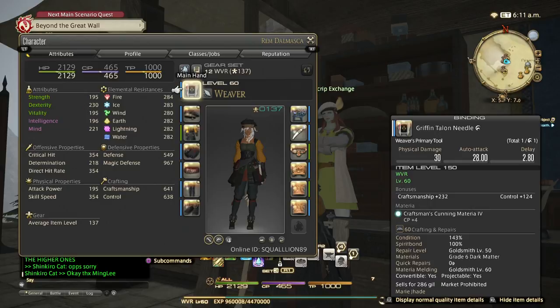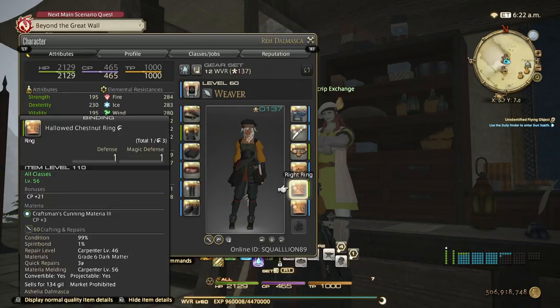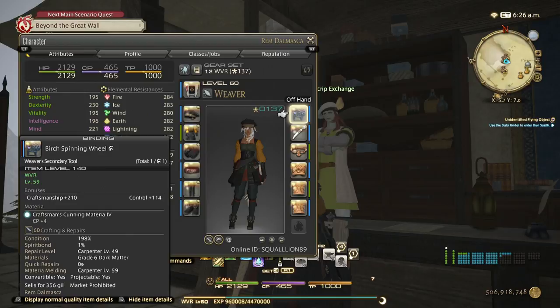I have the level 150 main tool and I have capped CP on everything — when I say capped, I've melded to the cap, you can't put any more than what I have. So I have 4 CP on main hand, 6 CP on headpiece, 4 CP on chest, 6 CP on hands, belt 6 CP, pants 6 CP, boots 6 CP, rings 3 CP each, bracelet 7 CP, 7 CP on necklace, 8 CP on earring, and offhand is 4 CP.